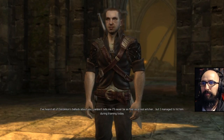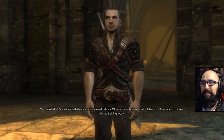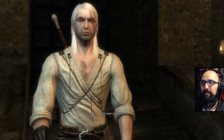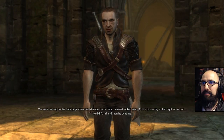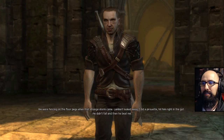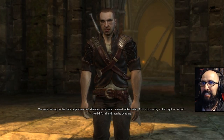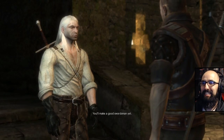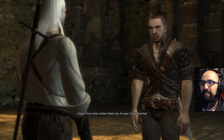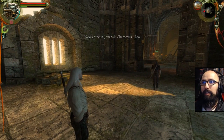I've heard all of Dandelion's ballads about you. Lambert tells me I'll never be as fast as a real witcher, but I managed to aid him during training today. You beat Lambert? Yeah, we were fencing on the floor pegs when that strange storm came. Lambert looked away, I did a pirouette, hit him right in the gut. He didn't fall. So you cheated. Then he beat me. You'll make a good swordsman yet. I know. Every time Lambert beats me, he says I have potential.